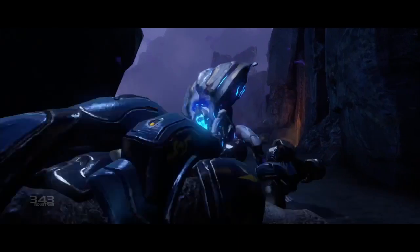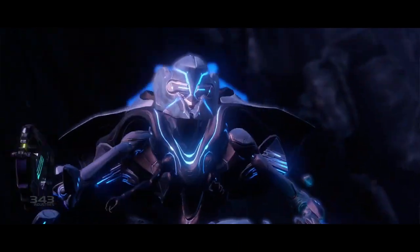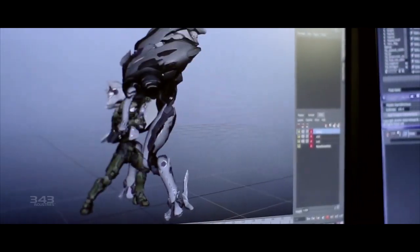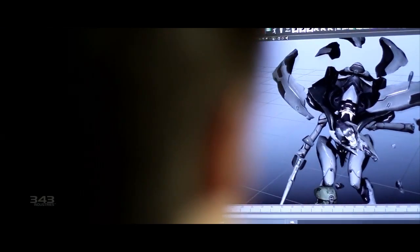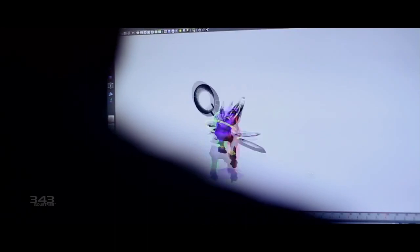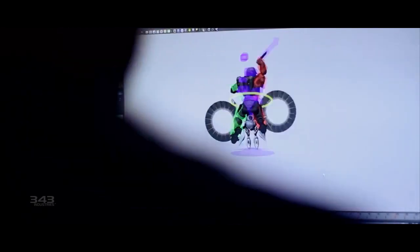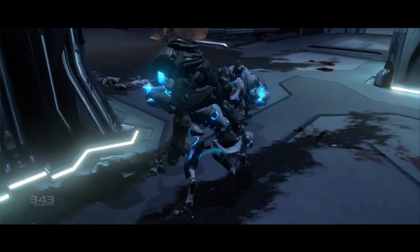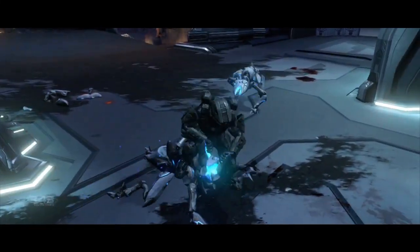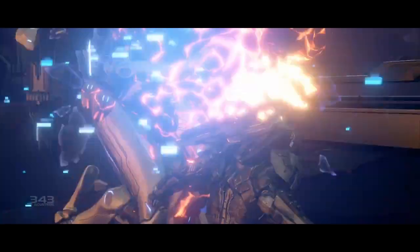We also see some really cool animations of various assassinations for the Forerunner enemies. There's an assassination for the Knight — this may be an older one we've already seen — and an assassination for the Watcher, which is really cool. It looks like you grab hold of it, swing it around a bit, then stab it in the face with a knife. And there's an assassination of the Crawler where it looks like you're riding it like a small cow — a small, lethal cow that shoots lasers out of its face.